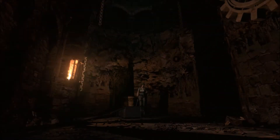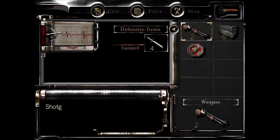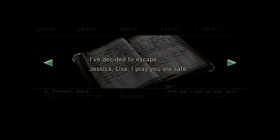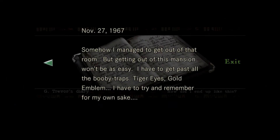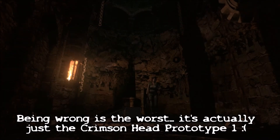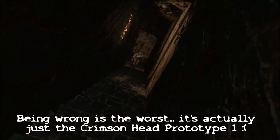I remember you talking about Trevor when we got the gold emblem. So Trevor's diary — this diary here talks about the family, how he's going to make it out, how he's trapped and stuff. Well, they hid his body in there, and that was him. We just killed his dead body.